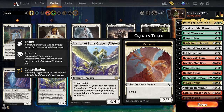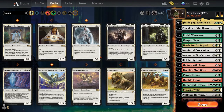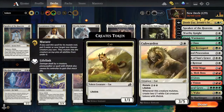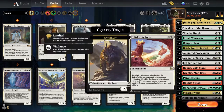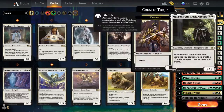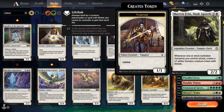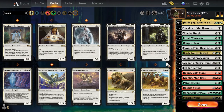Throw that in for the lifelink because that's creature-type based. That also works with the Maskwood Nexus, but you'd have to really grab Maskwood Nexus as fast as possible. I should technically throw that in — whenever one or more non-token vampires you control, create a 1-1 white vampire token. But that only gives you one. With the doubling that I've got, it would technically be four.